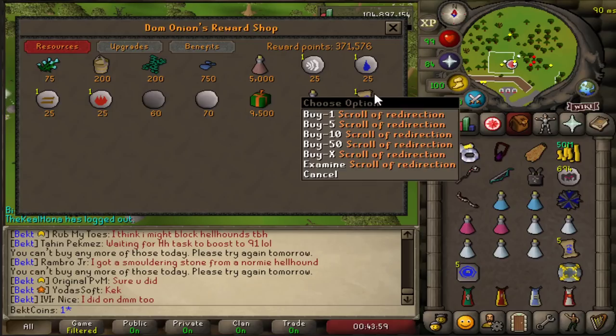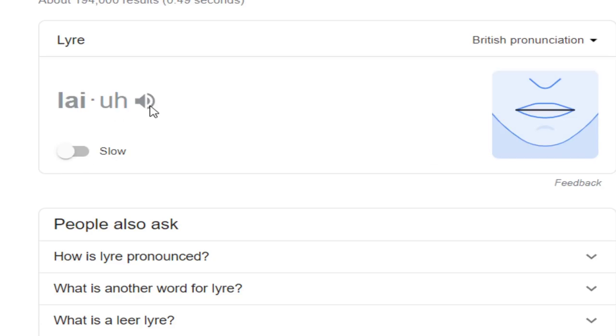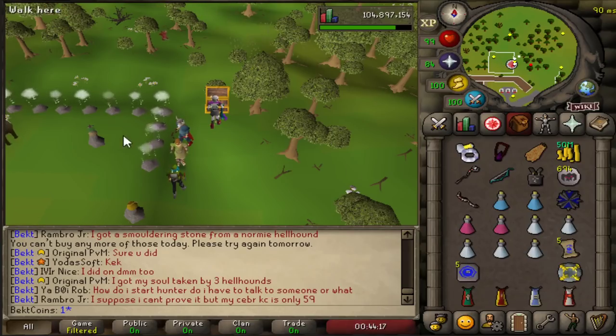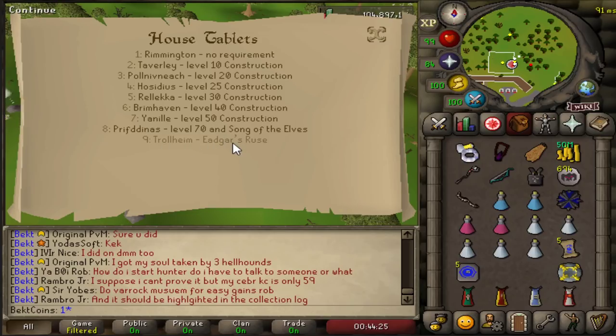The last thing before we finish: Scrolls of Redirection are absolutely awesome — I didn't know about these until recently. You can buy them here for Nightmare Zone points, and on house teleport tablets you can change them to teleport to any of various locations. Edgeville is awesome for God Wars dungeon trips to Bandos or Zammy. The best one is Rellekka for Vorkath runs. Some of these are awesome for herb runs, and Pollnivneach if you're doing agility in the desert. Loads of different teleports I didn't even know were in the game are accessible via these Scrolls of Redirection — definitely check them out.